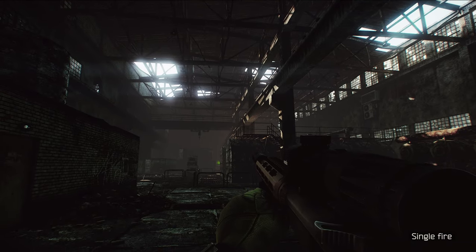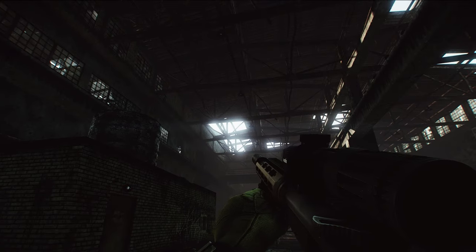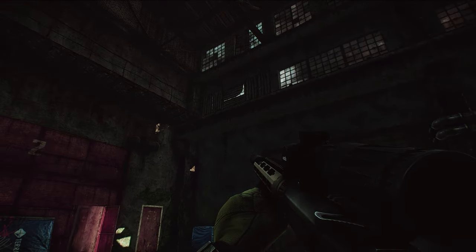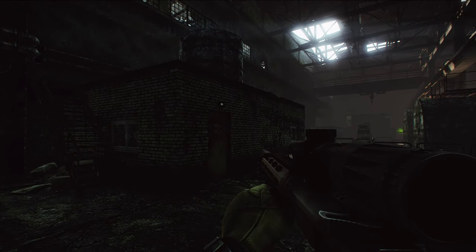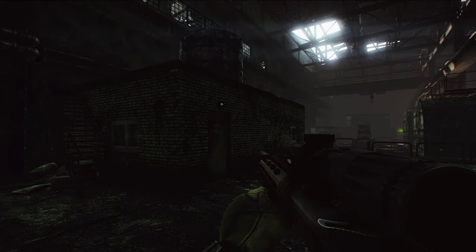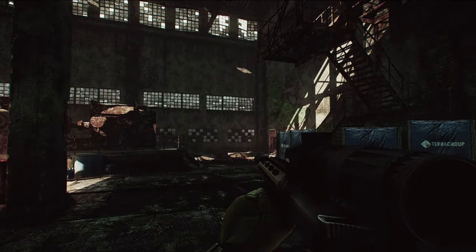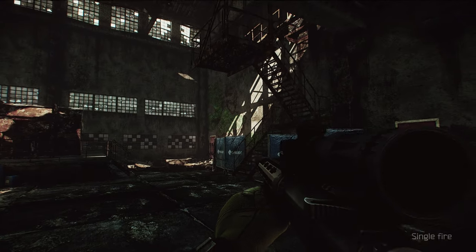Hey guys, welcome to another jump spot video. In this one we are inside the gorgeousness that is Factory. There are an awful lot of weird, quirky things inside Factory when it comes to its jumping locations. I'll try to make my way around, but we might end up going back on ourselves. I won't do any maps on screen because it's Factory and everyone knows where stuff is.